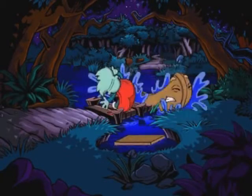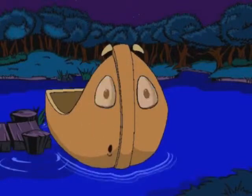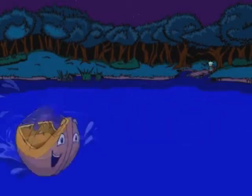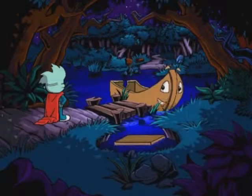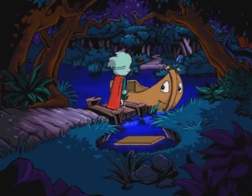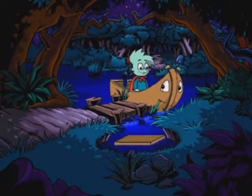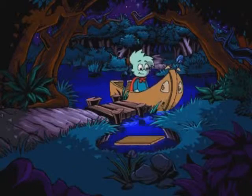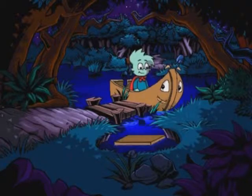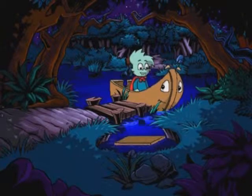And Otto the boat — I forgot to mention: Otto is convinced that wood can't float. So he's convinced that even though he's a boat, he will not be able to float, because some guy told some guy that he can't float. You'd think at some point he had to have been floating, but whatever.